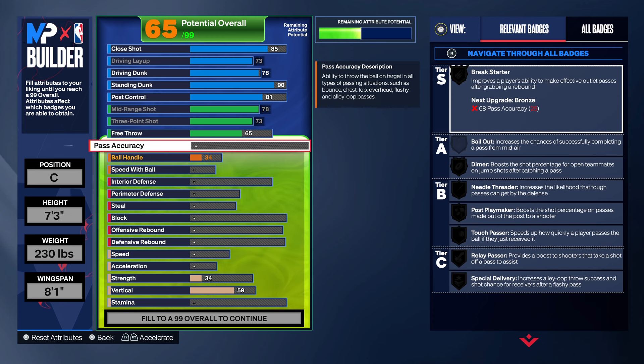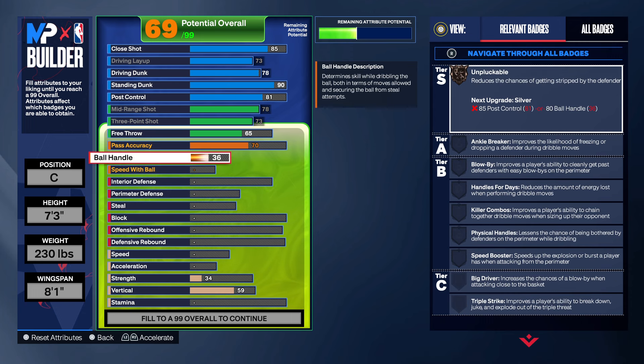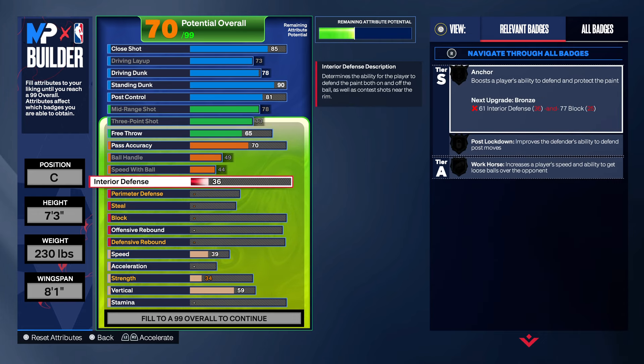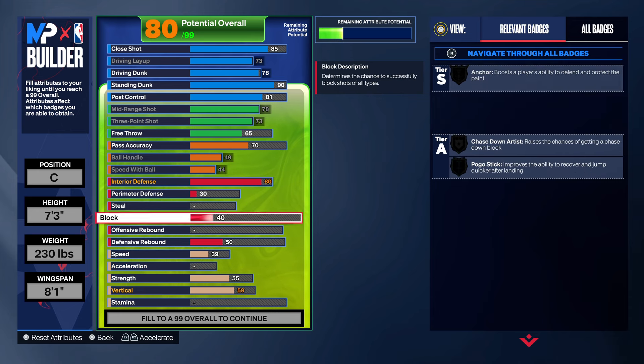For the pass accuracy, we're going to bring that up to a 70. A 65 free throw and 70 pass accuracy is perfect — you grab that rebound, you can throw it down the court, you can do all that. And then we're going to max out your speed with ball and your ball handling. For interior defense, you are 7'3" already — you're tall, you don't need excessive interior defense. We're going to go to an 80 on interior defense.